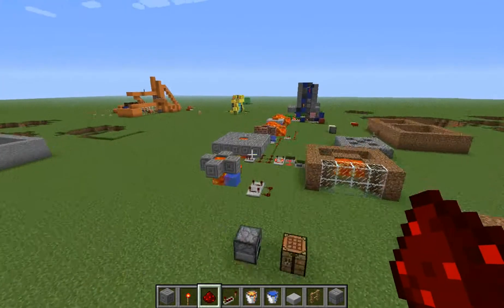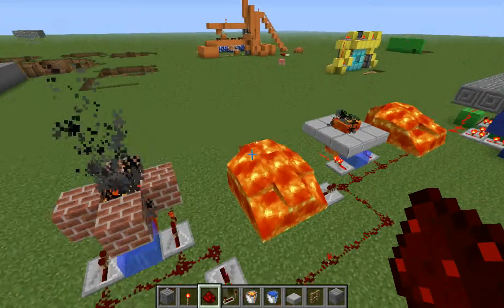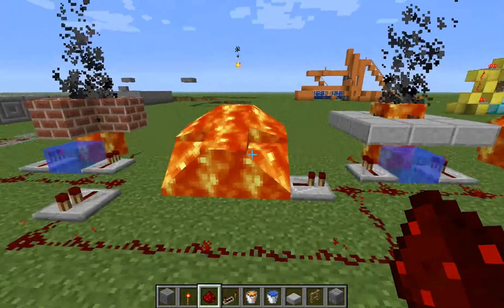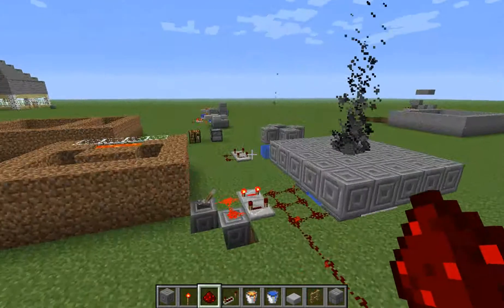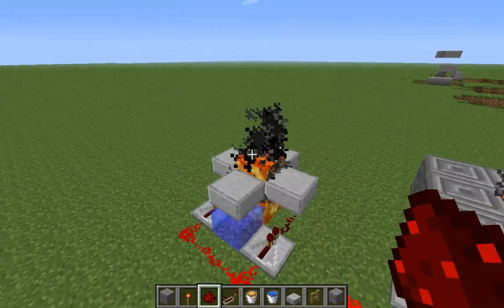It kind of worked for a little bit, a little while, but I didn't think it was going to work, but I tried. It didn't work. I really like the half slab horizon because it's pretty cool — something like that, the lava sticking out of it.